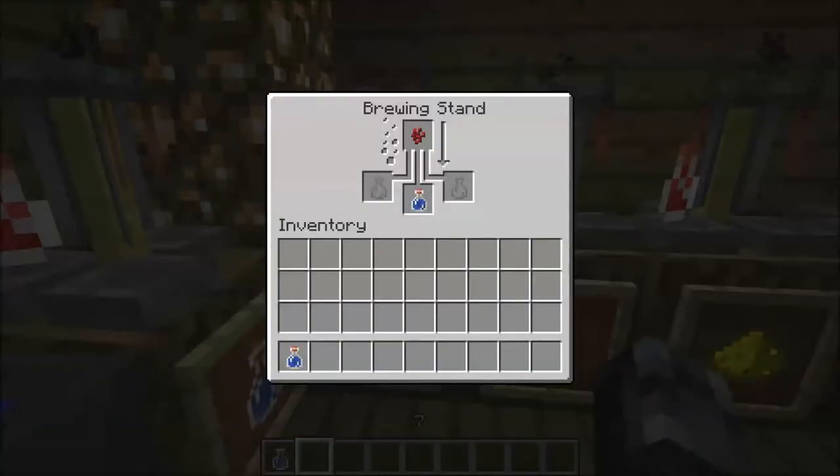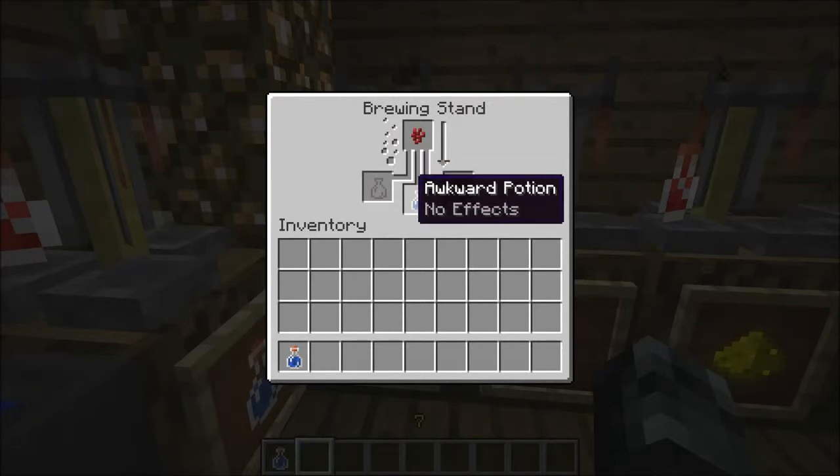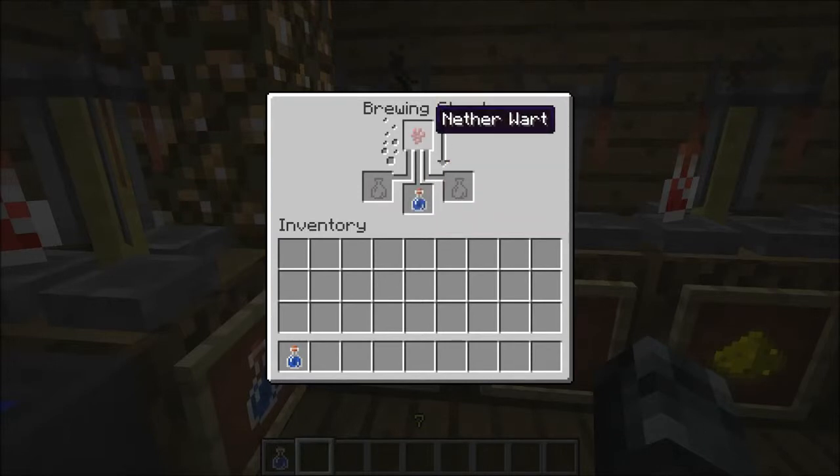The very first primary potion you make with a water bottle is the awkward potion. The awkward potion is the very first primary. It takes a nether wart and a water bottle to make, and it converts into an awkward potion.